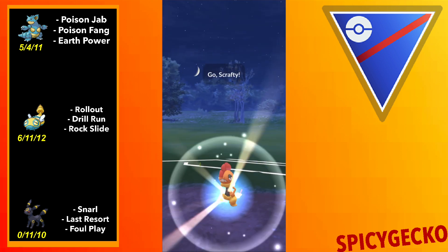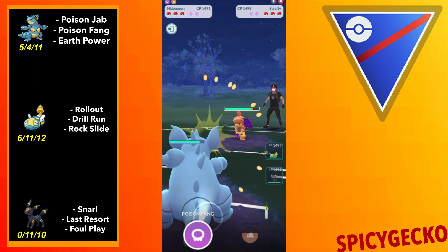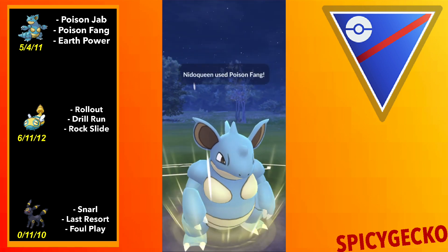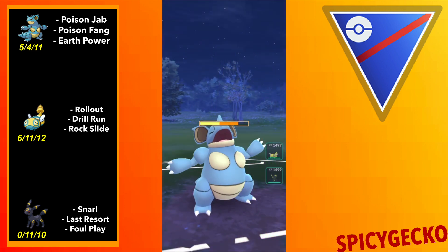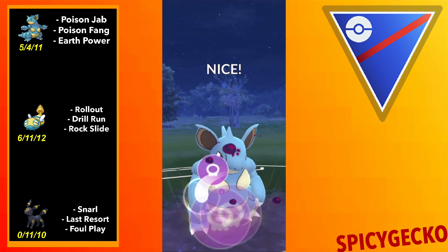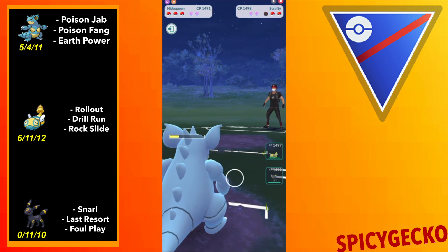New game up against a Scrafty. This is actually very, very good — this is exactly where you want to see Scrafty. We can afford to tank a Foul Play as Nidoqueen, because Nidoqueen is awesome. We just let them throw whatever they want. It is going to be a Foul Play, no doubt about it. We tank that like a champ, then throw a second Poison Fang. Can we knock out the Scrafty before they reach a second Foul Play? Yes, we can, because Nidoqueen rocks.